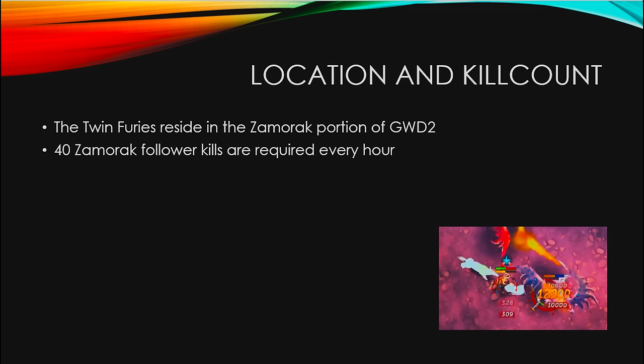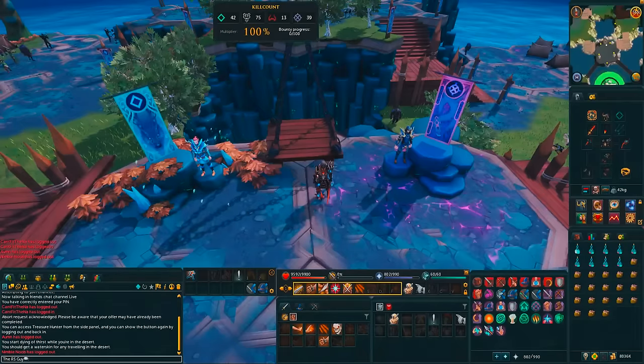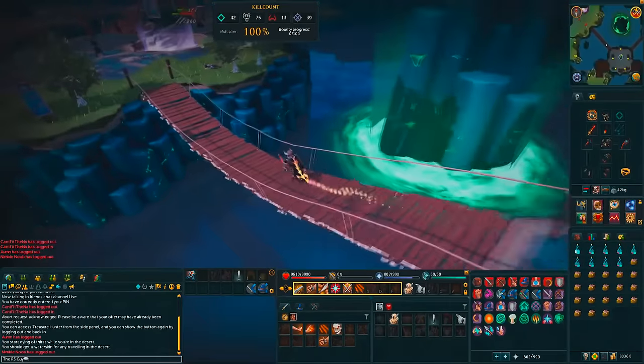The Godwars Dungeon 2 is in the heart of Gilinor. The three best ways to get there: first, using basic or golden tools from the Treasure Hunter — they have a teleport option. Otherwise, you can use a teleport tab or simply use the Bandit Camp lodestone and run southeast.